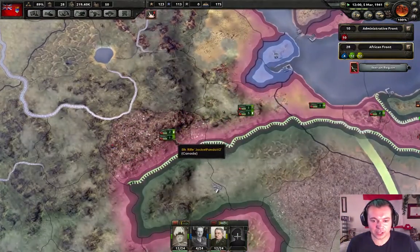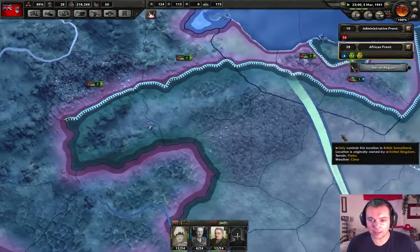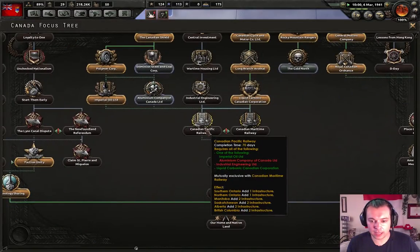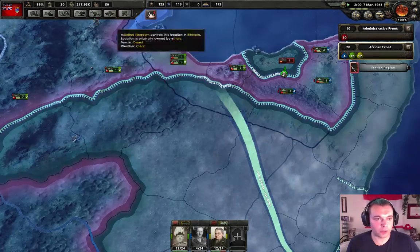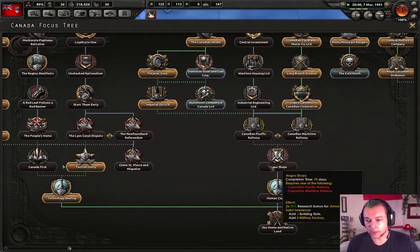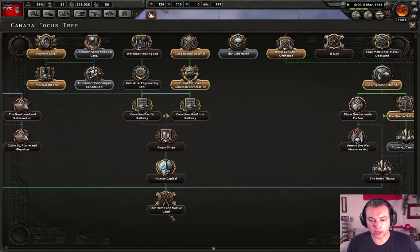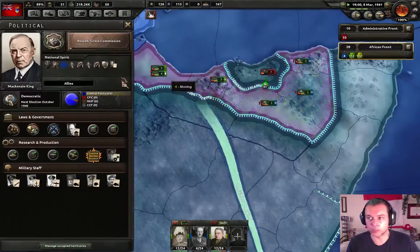For the tiny nation of Canada with our tiny pool of manpower, I'd say it's not bad. Imperial Oil Limited has been done. I need industrial engineering — all right, let's work towards more science. Once we unlock this tree, we can go down and get human capital which gives us more research, and then up to our home and native land which gives us more recruitable population.